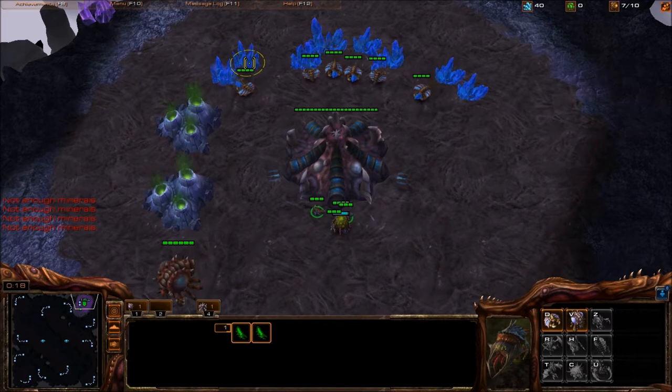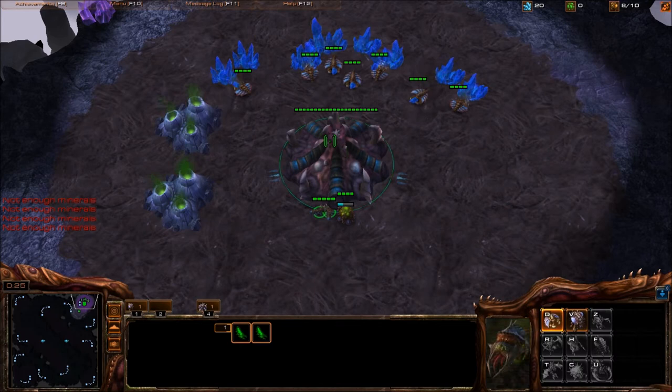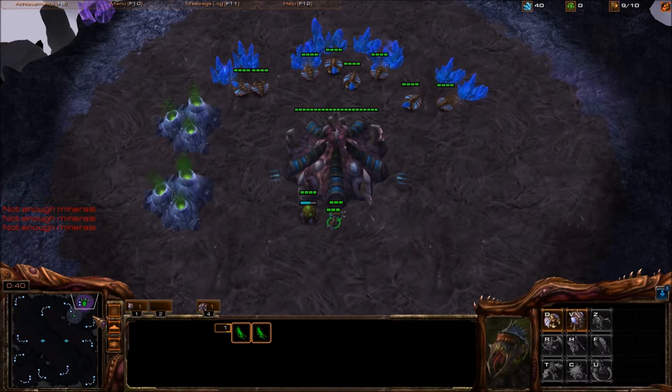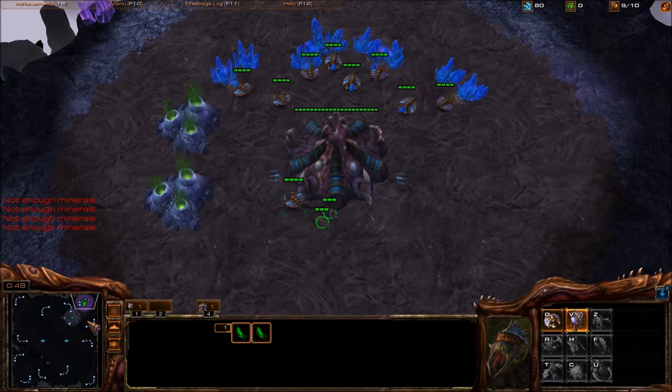This is standard — what 99% of Zergs do against a 4-gate expand — and this is the best way, in my opinion, to take advantage of it, not including all-in. Overlord right here is the perfect spot. Also, this is the same map, so that should help out a little bit in understanding the build.